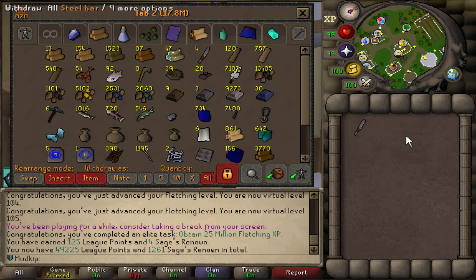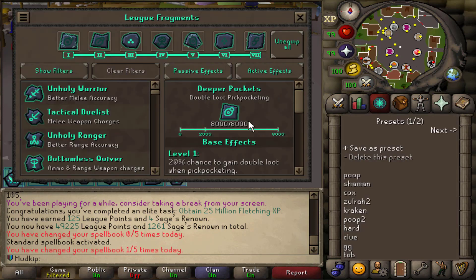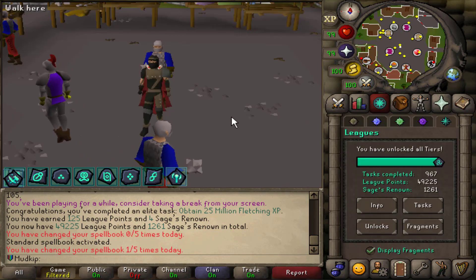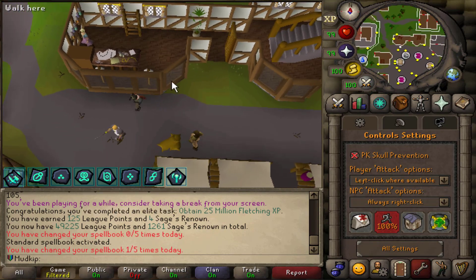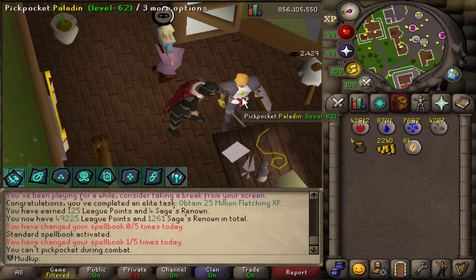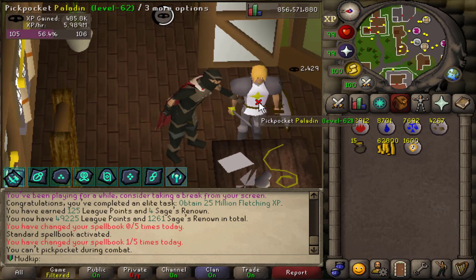Next is Thieving — we're at 24.5 million, just 500k XP away, which should take no time. The helpful fragments are Deeper Pockets for guaranteed double loot on pickpocketing, and Smooth Criminal which increases pickpocket success. I also have the thieving cape perk and the Ardougne diary done. Luring the paladin, going upstairs to reset aggression, then pickpocketing for GP and chaos runes — then opening pouches for even more GP.